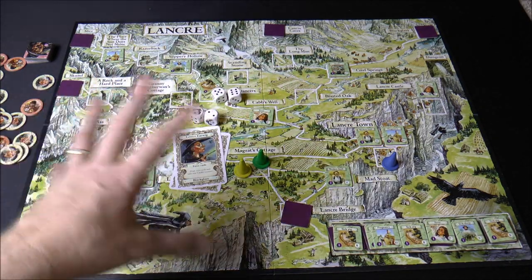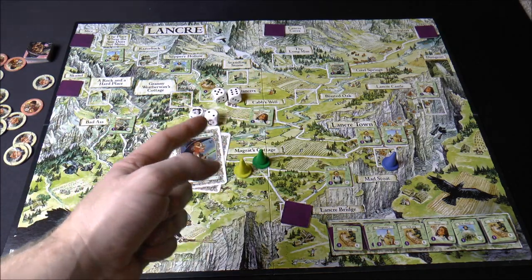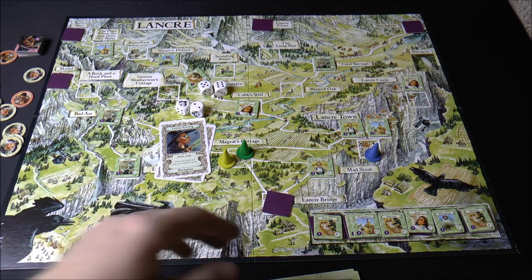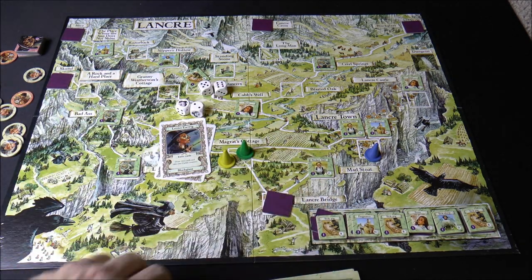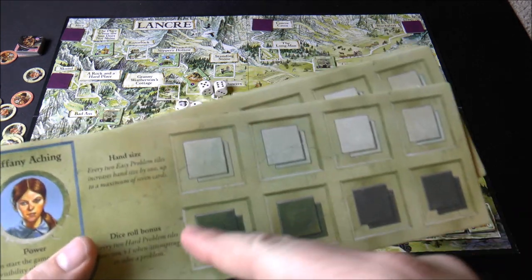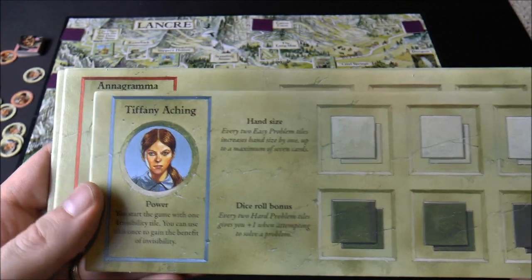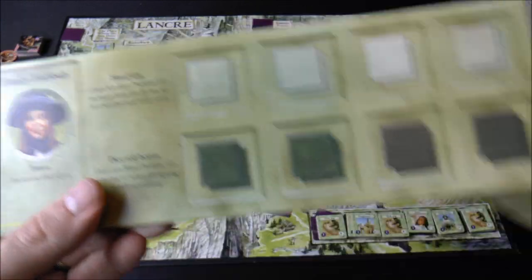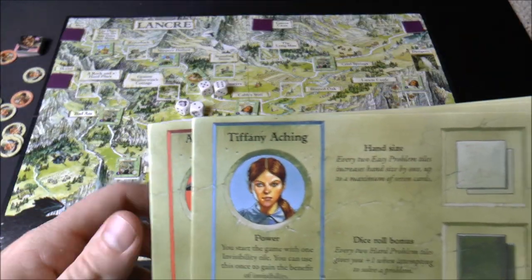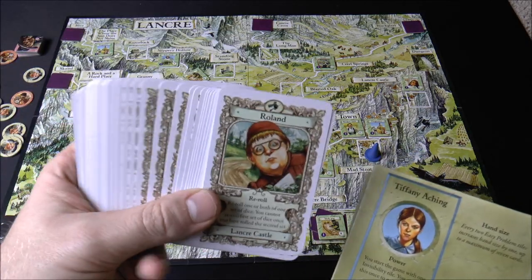Basically you're flying around the board solving problems. The two ways the game ends in a loss are running out of crisis counters or getting three elf tiles face up at the end of a turn. Normally the game ends once you go through all the timer tiles, then you play out the last round and total up everyone's points. Regarding player abilities: the yellow player gets to go first - that's it. The blue player gets the power of invisibility, probably the best power.